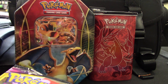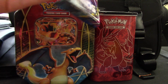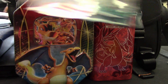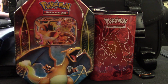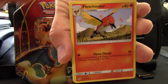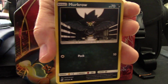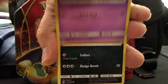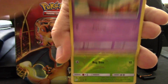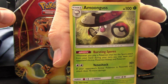Down to my three packs. This is going to be interesting. First pack: Fletchender, Snover, Murkrow, Exeggcute, Alolan Grimer, Relicanth, Fracture, Elgium, Reverse Swadloon, and a Moongus is the rare out of that one.